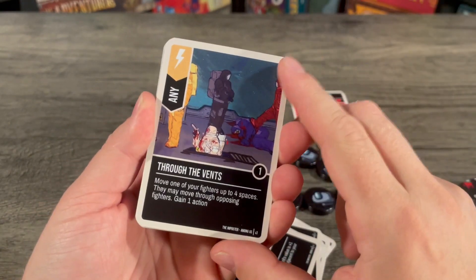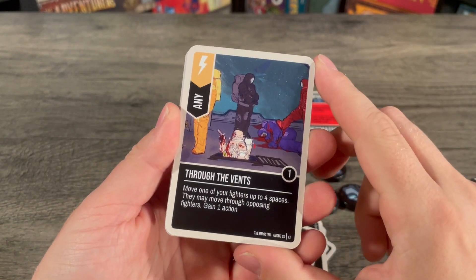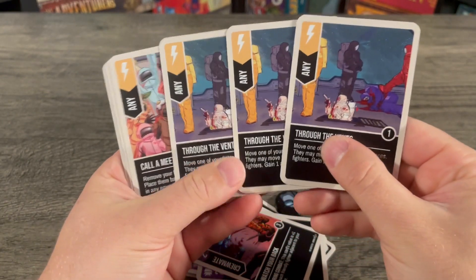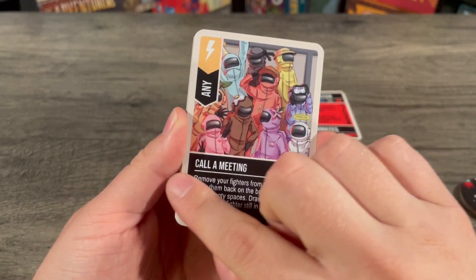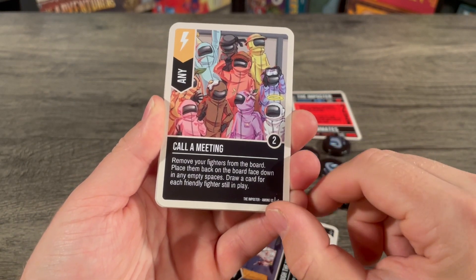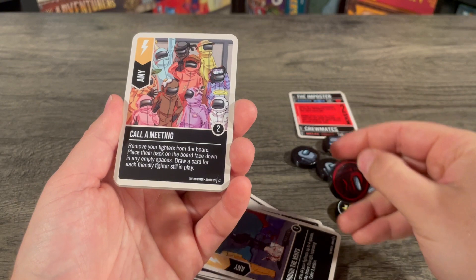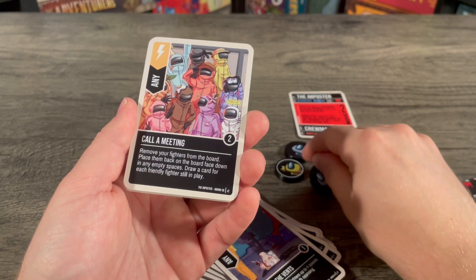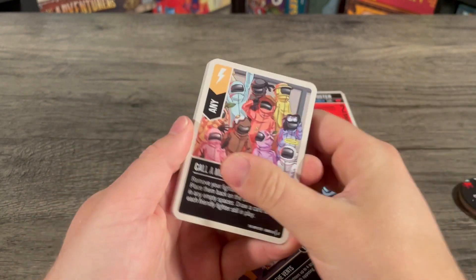Then there are scheme cards. This is Through the Vents: a boost of one, three copies. Move one of your fighters up to four spaces — they may move through opposing fighters — and gain one action. Then there's Calling a Meeting, a boost of two, two copies. Remove your fighters from the board, then place them back face down in empty spaces. Draw a card for each friendly fighter still in play. So if your imposter is revealed and you only have three left, you take all three off and put them back face down. Your opponent no longer knows which is which, and your imposter turns back into a crewmate so he can use crewmate cards again.